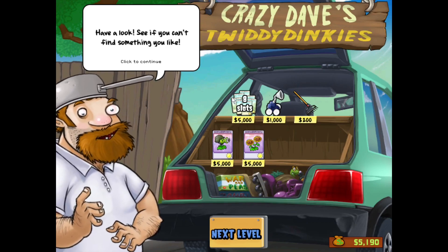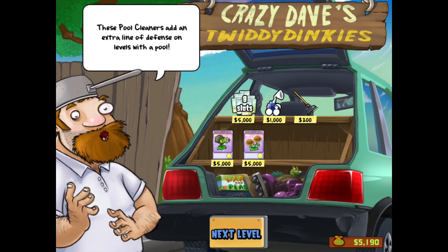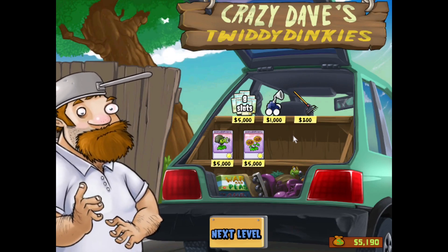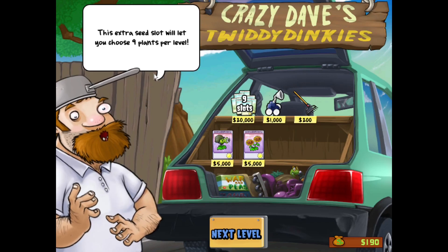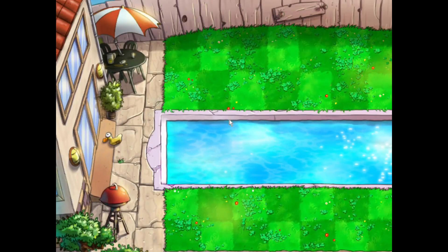Let's see what we have. Hey, we can buy the eighth slot. No, the pool cleaner — actually, the double sunflower. I'm going to buy the eighth slot. There we go, we'll get the pool cleaners next, and we'll just do the next level right now. Why not?